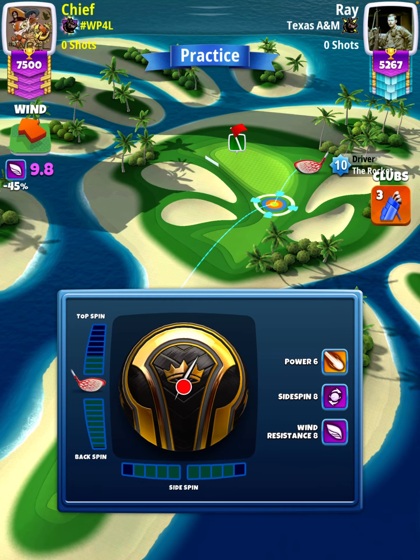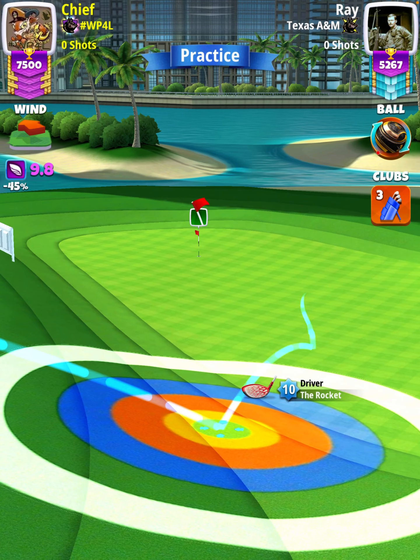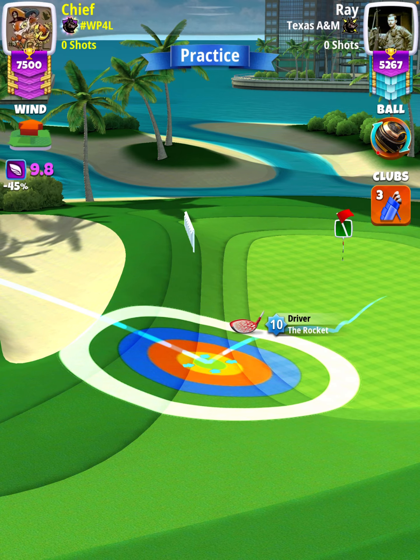Then we're going to position ourselves so that the inner ring is touching the rough and our red ring is touching the green. Our adjustment is wind minus 0.4, so 9.4 rings.